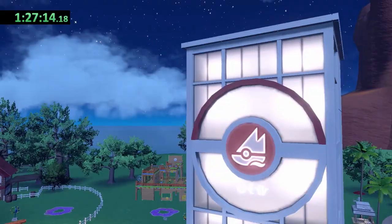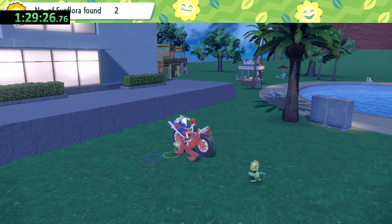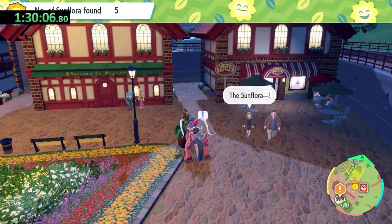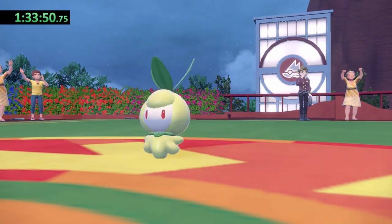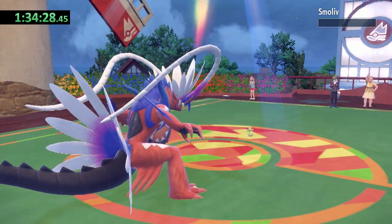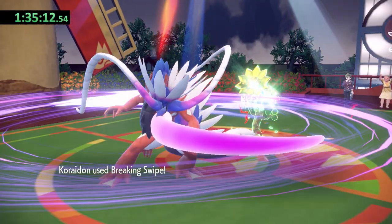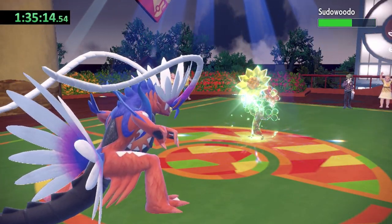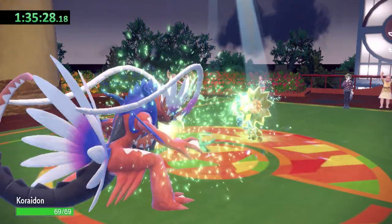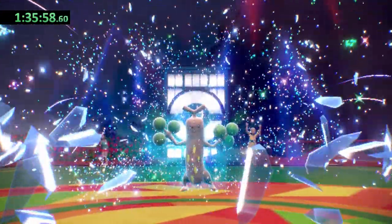We'll use this new ability to quickly zip over to the Grass type gym in Artazon. I lost a little time trying to track down the 10 Sunflora needed to complete the gym test, but thankfully not too much. Gym leader Brassius kicks things off with Petilil, who falls to a single attack. His second Pokemon, Smoliv, meets the same fate. His last Pokemon is a level 17 Sudowoodo with a Grass Terra type. Koraidon is currently level 15, but Sudowoodo's Trailblaze does practically no damage and it goes down after 3 Breaking Swipes.